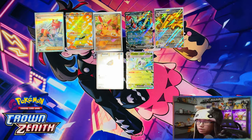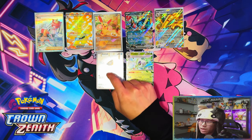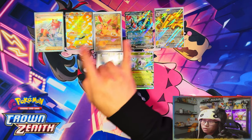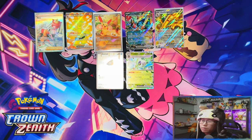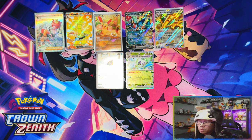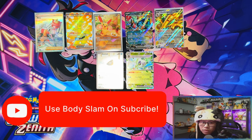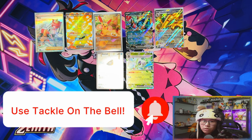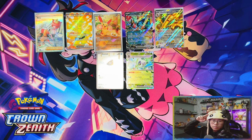Alright guys — seven hits! I'm actually surprised; I was expecting five or six. In a regular booster box you get about 12 average, so I was expecting around that for a half box. I called the SR, the full art, and the three EX cards, but I wasn't expecting two IRs. Pulling that SR Meloetta was nice — I was hoping it was an SR and not a gold card. That was a half booster box, 18 packs of Paradox Rift. If you enjoyed the video, please leave a like, subscribe, and turn on notifications. When I reach 500 subscribers I'll be doing a giveaway. Thank you for watching — see you on the next one, peace!